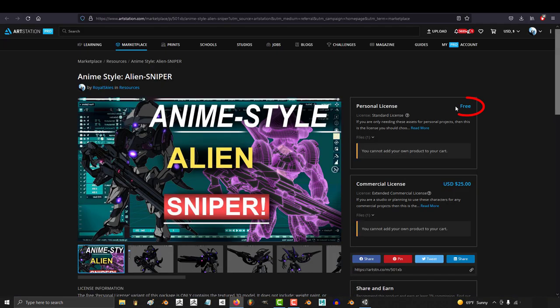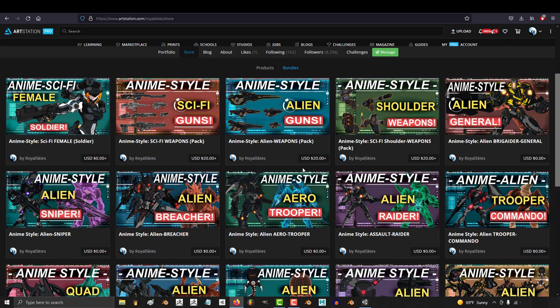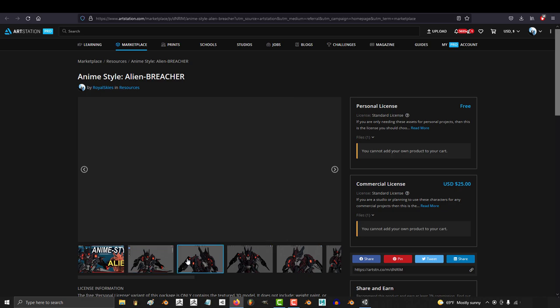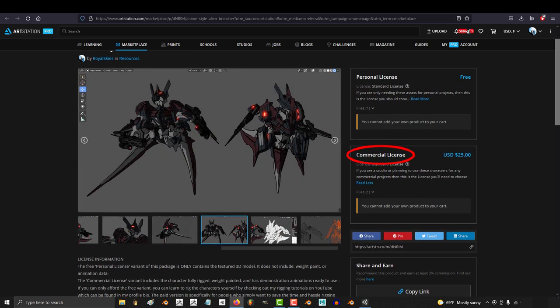and you will see a free personal use license allowing you to download the 3D model with all the textures for literally nothing at all. And if you want the rigged and animated version of the character, you can get that by buying the commercial license instead.